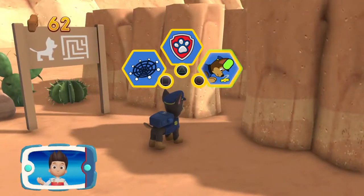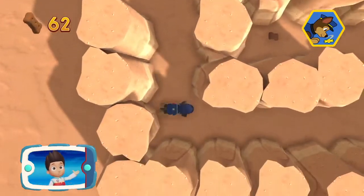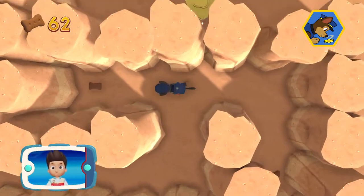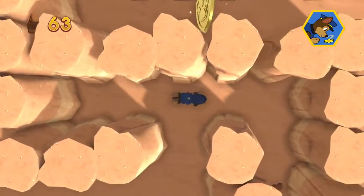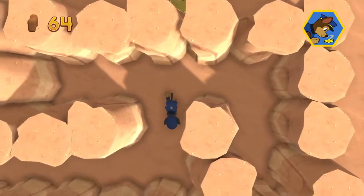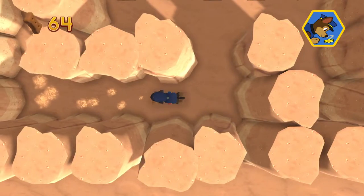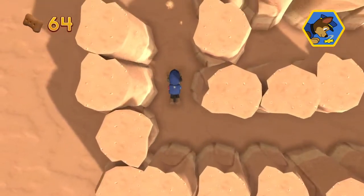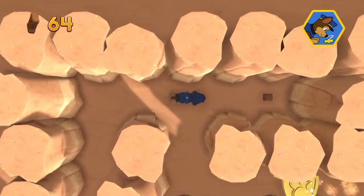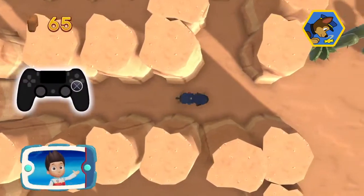Choose the pup ability that will help. All right, here we go. Remember, you can press the X button to help Chase follow the scent trail to reach the exit of the maze.